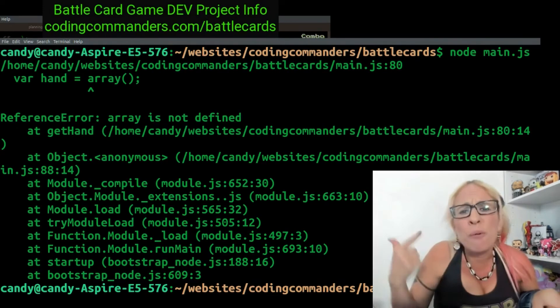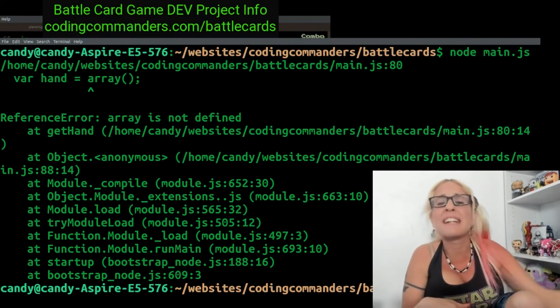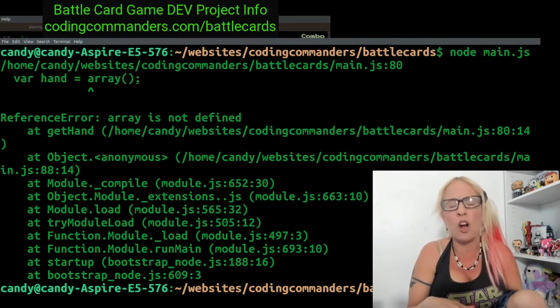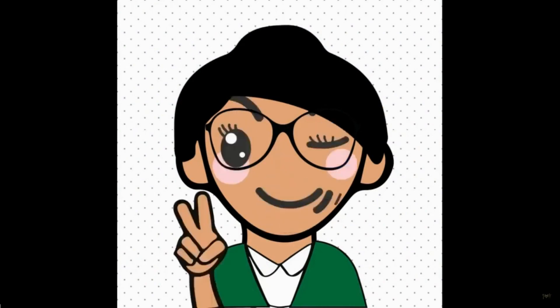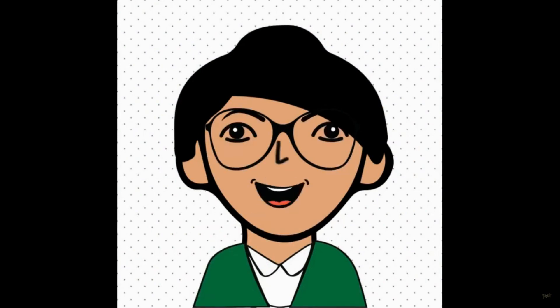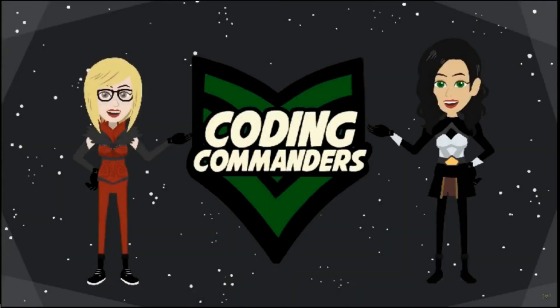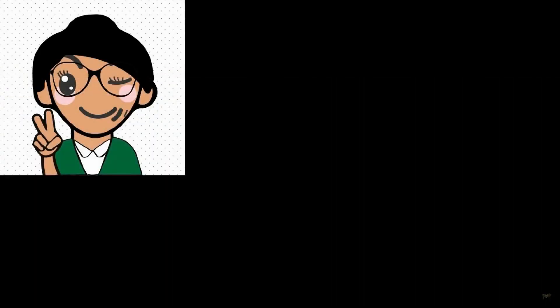I woke up like this — flawless code on my local git, flawless logic you just can't diss. Flawless coding with my flawless witty — I got all these functions, you got include city. If you have any questions please comment below, don't forget to like, subscribe, and comment. Thank you again for watching, and until next time — happy coding, Coding Commander!